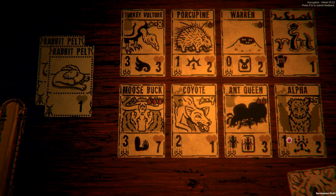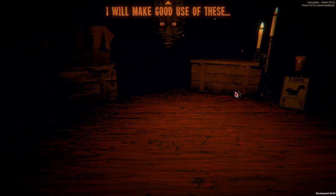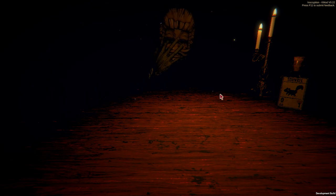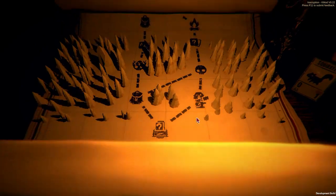Hey everyone, WonderBot here, and welcome back to some more Inscryption. I've got a second Warren, and I've got a second Alpha, but do I want the Alpha or do I want the Porcupine? I'm gonna go for the Porcupine. A second Alpha is not a bad idea. So I'm using a different starting deck, which is probably a mistake here, and I have no idea how this is going to go for me.